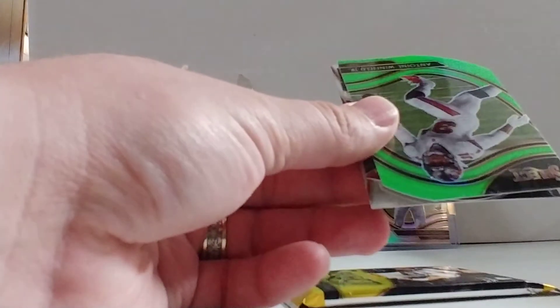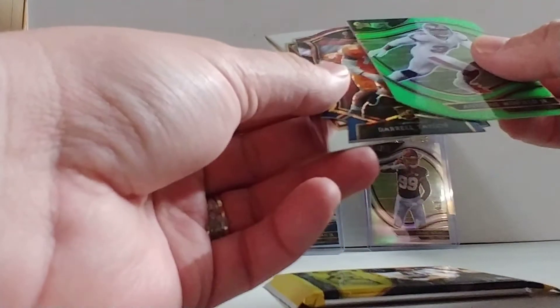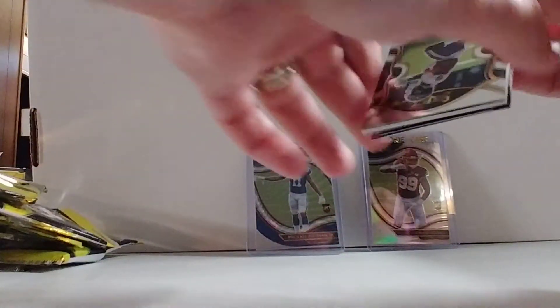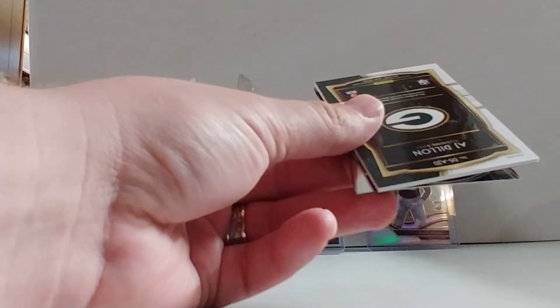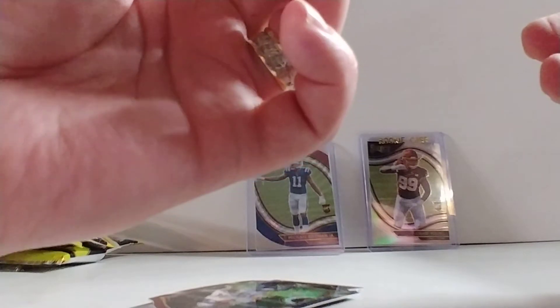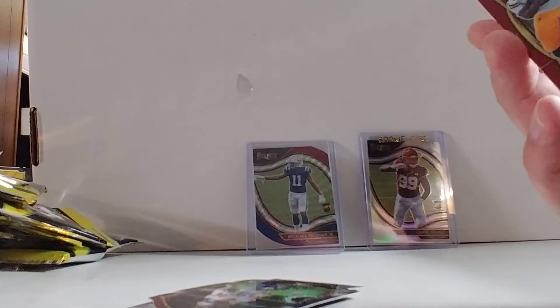Phillip Rivers. Antoine Winfield Jr. Green field-level. Daryl Taylor tricolor. Drew Lock. Last pack — this one feels thicker. So I don't know if I'm going to get a memorabilia card. It's definitely something. So we got Devin DuVernay. And AJ Dillon — it's not numbered, but it is a Prism memorabilia card.